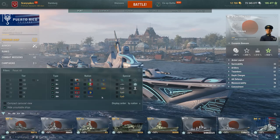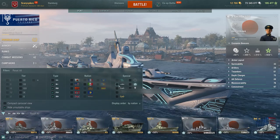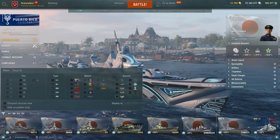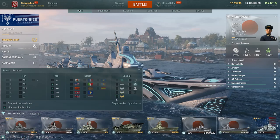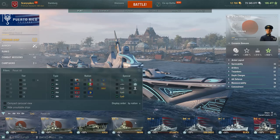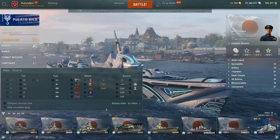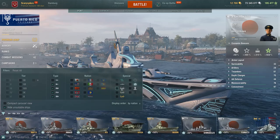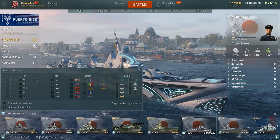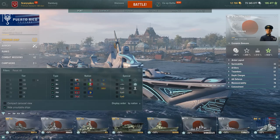There's also a special tab that gives you information about different types of ships in your collection. For example, if I want to find only my premium ships and not my tech tree ships, I can click on that and there they are. Very easy to use — if you want to know what something is, just mouse over it and it'll tell you in good detail. You can also leave questions in the comments below.